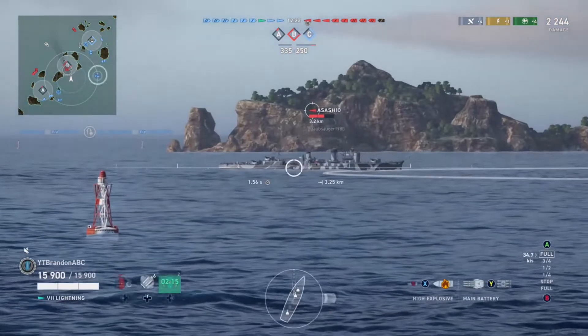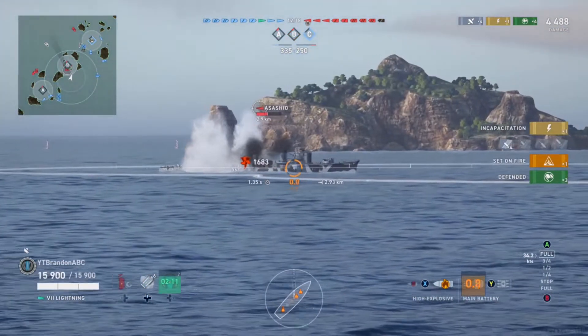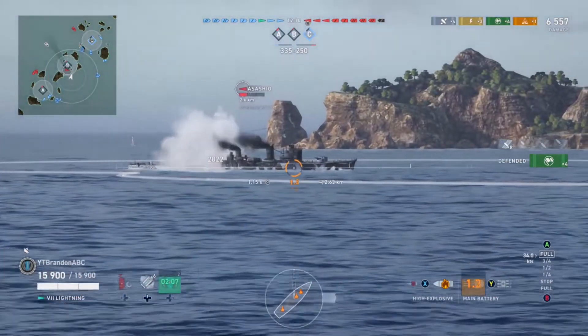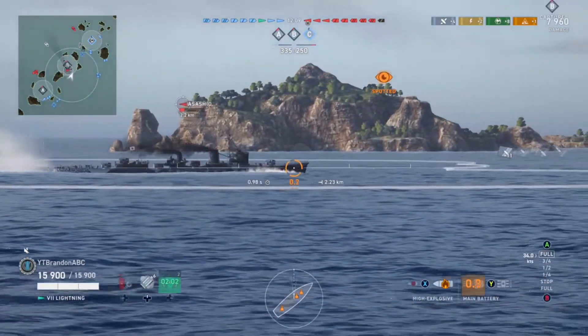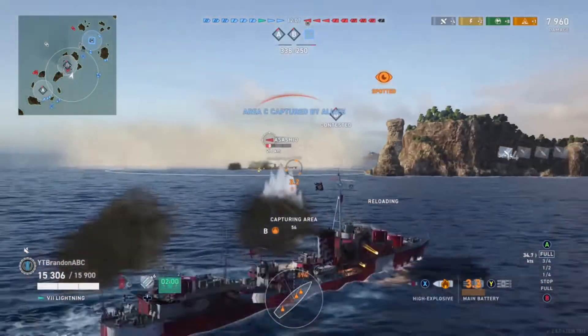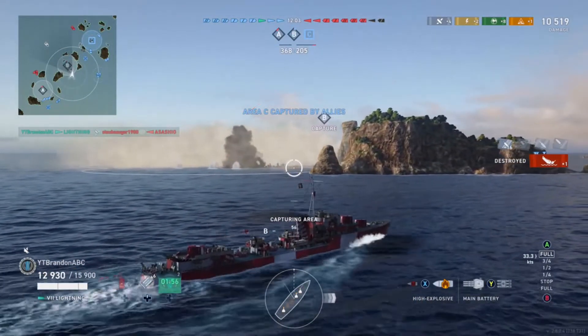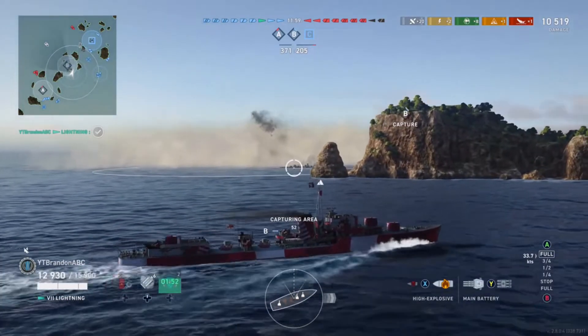Looking at the way the enemy team has been spotted on the mini map, there's no way that this Ashashio has much support from her fellow teammates, so Brandon is able to really pick her off. He's knocking out her engine again. And there we go — kill number one very nicely. The Ashashio is killed in the centre and now he can focus on getting the capture.